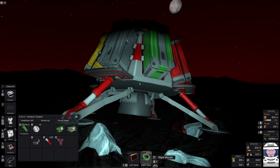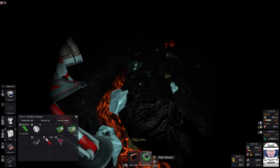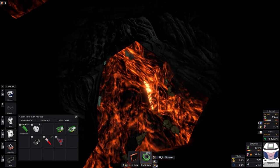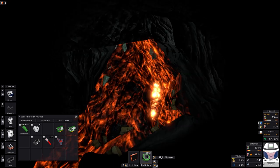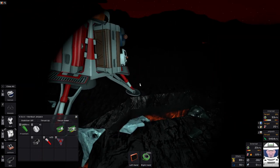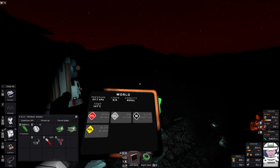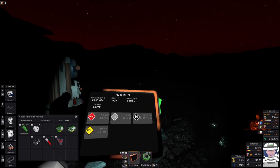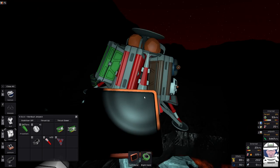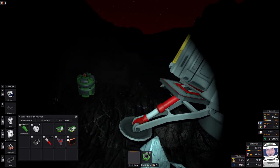Here we are on Vulcan. For those who haven't played it, it's a difficult place to build — a real challenge. You can see the ground is molten with magma down there, the whole landscape is charred, and the atmosphere is 52 percent volatiles, so any oxygen here basically ignites. You've got to be very careful of that.